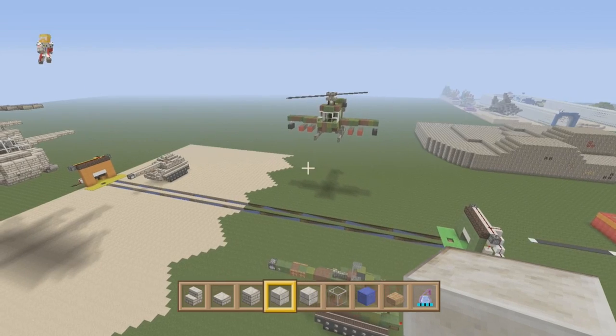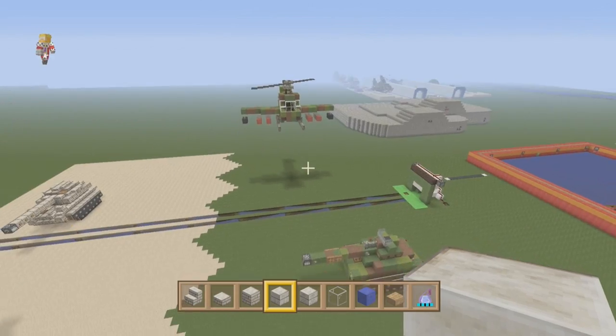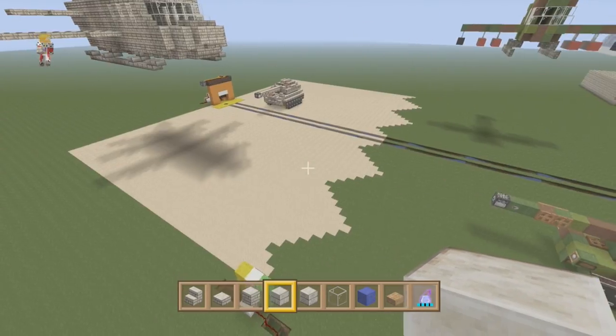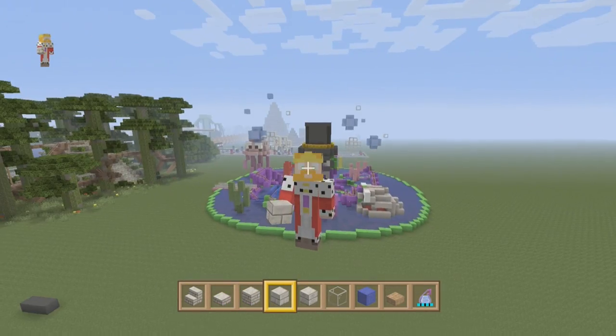Hey guys, you're watching C1 and Only. My name is AJ and welcome back to another episode of Let's Build a Theme Park. Today we're back at the capture the flag thing. I've done a little bit of work, as you can see — nothing crazy that you're going to miss.